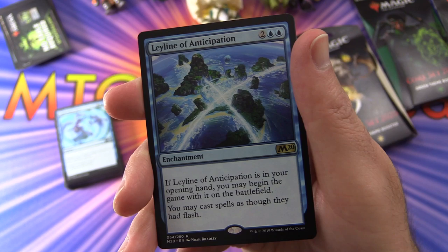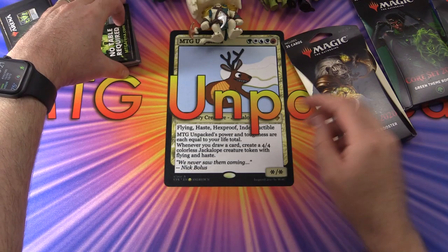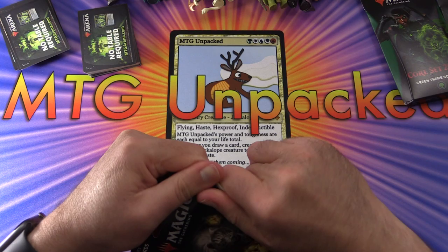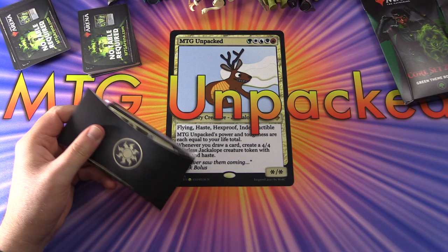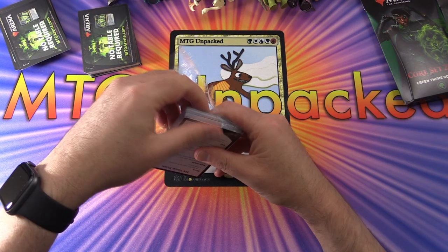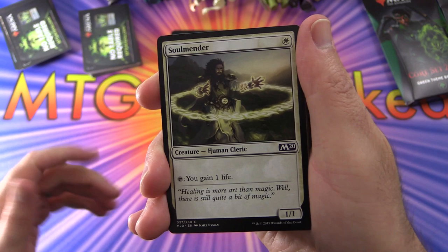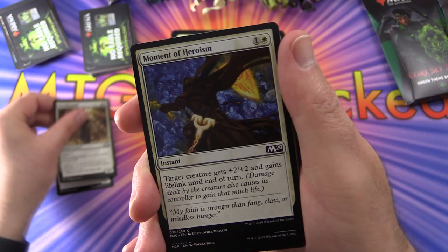If Leyline of Anticipation is in your opening hand, you may begin the game with it on the battlefield. You may cast spells as though they had Flash. Moving right along, we'll have Ajani bless the pack. Have you picked these up before, either this set or a previous one? Leave a note in the comments. Did you actually start building decks around these? I think it's supposed to be all random, but maybe the rare or mythic is the random one.